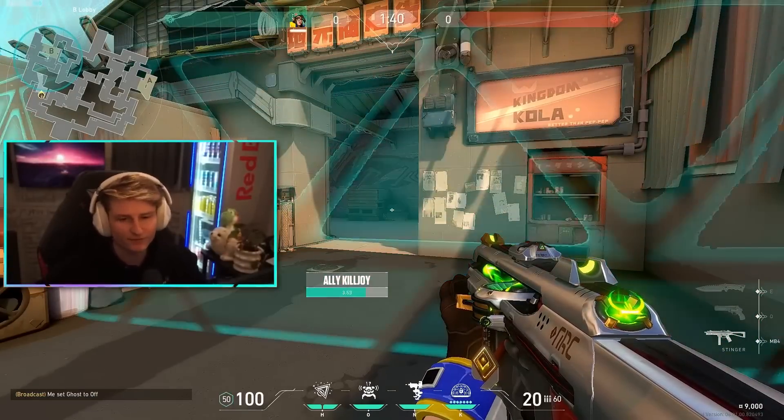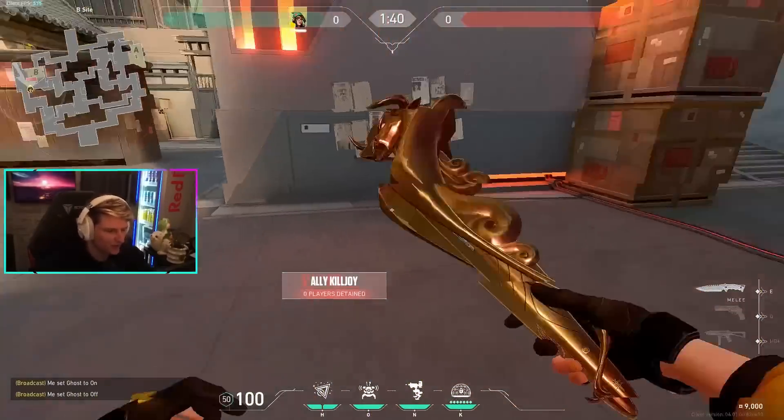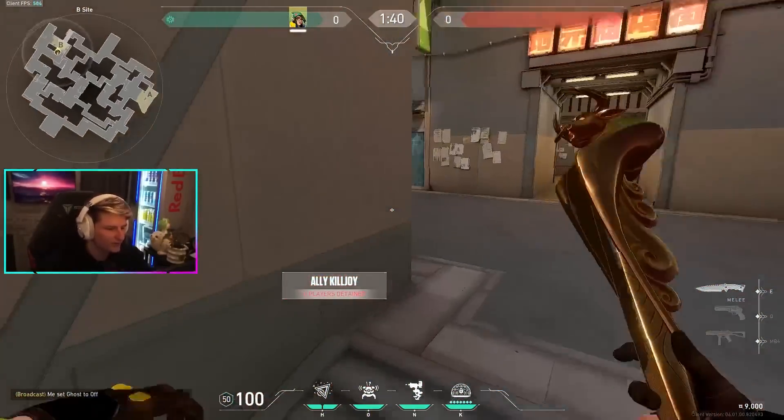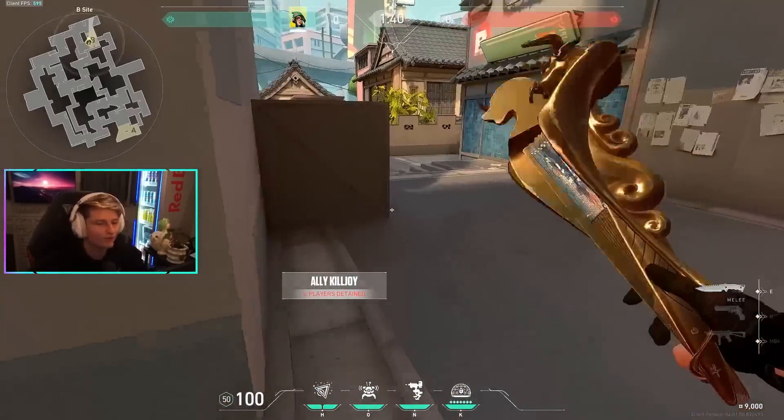At that point you can defuse no matter what. It's one of the best ultimates in the game if you can pull it off — especially if they have a Sage wall, they pretty much have to come all the way out here to kill the ult. If they're unable to do that, it's a free round win.